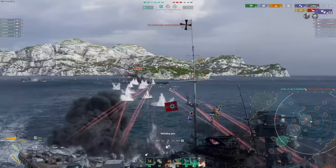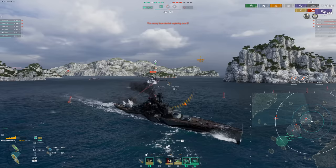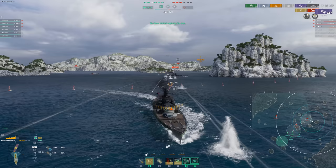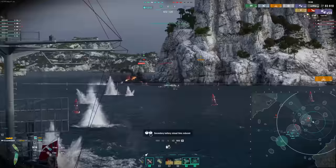Now we just have an LSA to deal with, and our team is easily going to be winning this game. You can see just how impactful a Schroeder can be. It's not just the tankiness and the secondaries — it's the speed, this speed boost. It's such a fast cruiser. It can flank incredibly quickly and can get into the cap circles nearly as quick as the enemy destroyers can.